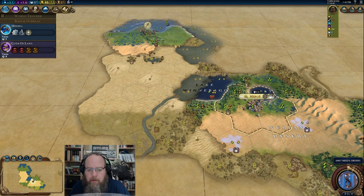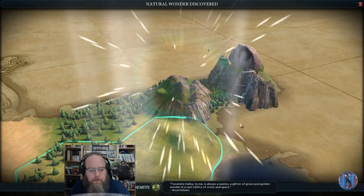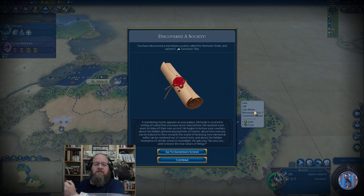Probably want to bring my warrior back around a little bit — we're getting a bit far away. Yosemite — coming in hot. There it is! Let's go! Discover society — you have discovered a mysterious society called the Hermetic Order, and one governor title to go with it.